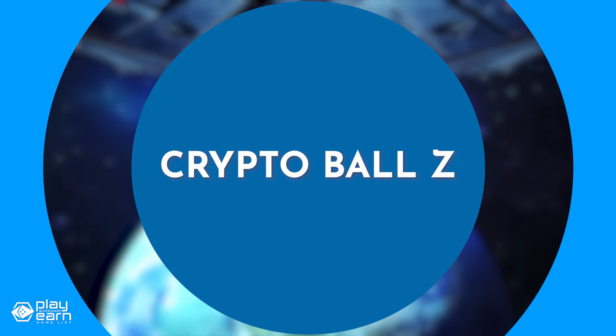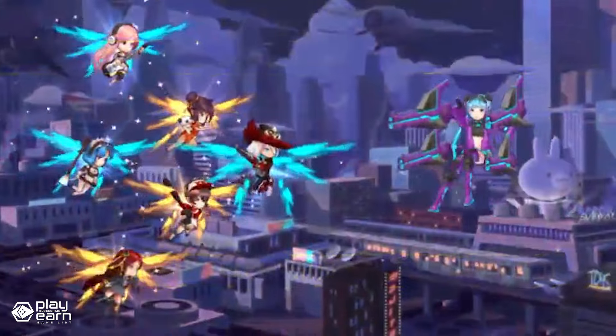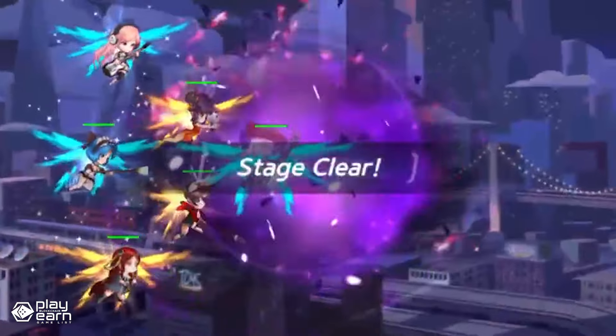The first game on our list is Crypto Ball Z. Crypto Ball Z is an idle RPG being built on WeMix. It combines shooting game mechanics with idle RPG elements. Players can use their unique heroes and commanders for a chance to earn rewards while playing.